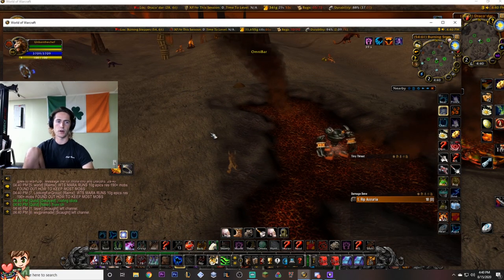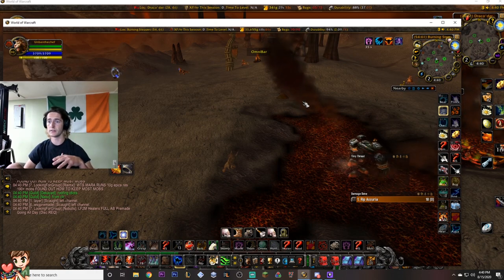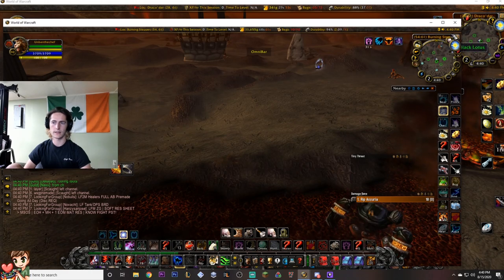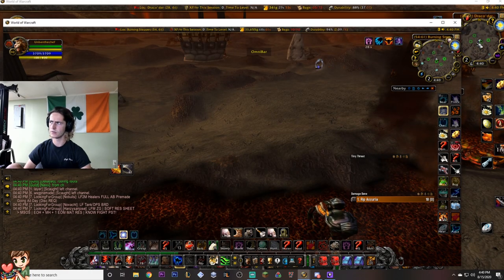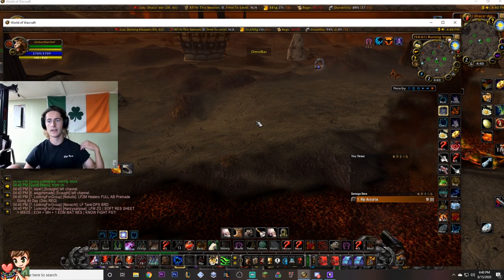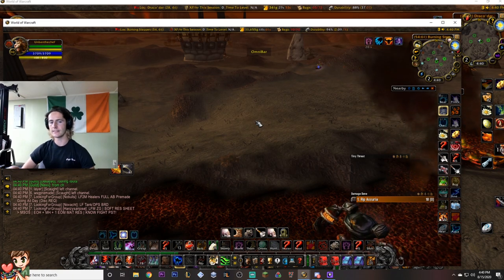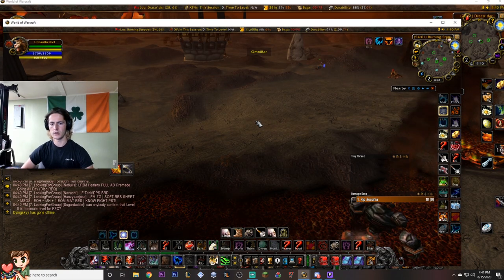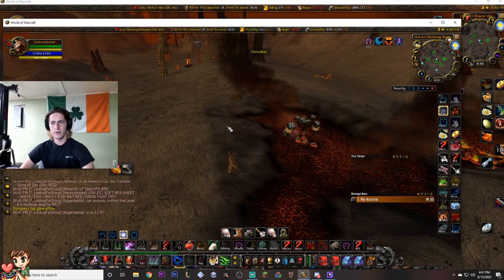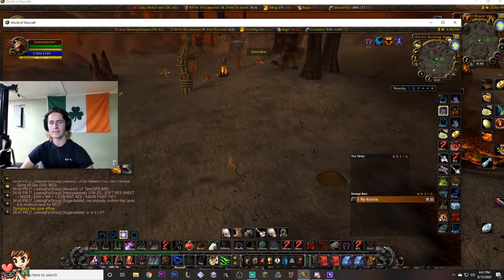Another great perk about this AFK spot is that Dreamfoil spawns nearby. There are two Dreamfoil spots that will spawn at the Pillar of Ash and about two that will spawn at Draco'dar as well. So you passively get Dreamfoil too, and hardly anybody ever picks it. The other day I sent 600 Dreamfoil to our guild's alchemist because it was ruining my mailbox — I had too much of it and didn't want to do anything with it, so I just gave it all away.